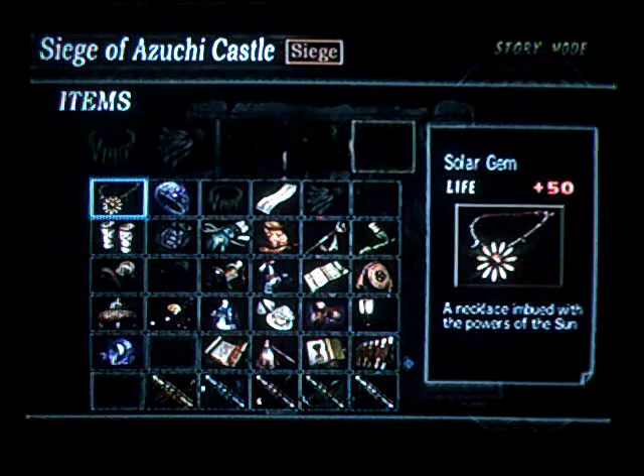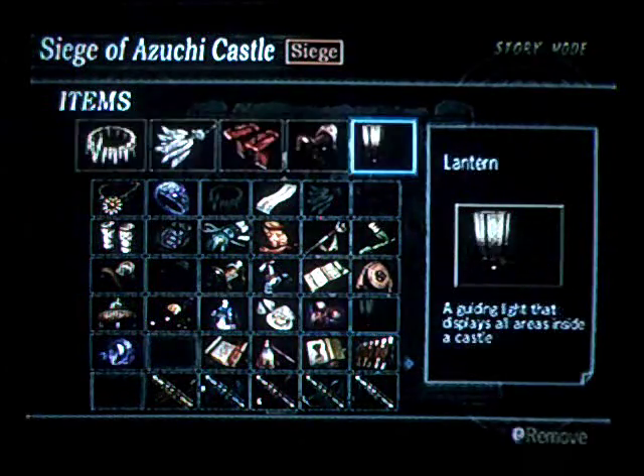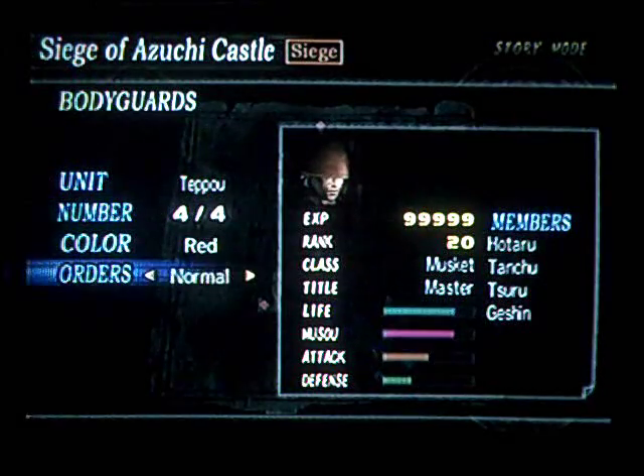I guess I'll use the Arabian saddle — I call it the Persian mayor anyway, whatever. And because this is a siege, I'll just equip the lantern as well. Bodyguards... I'll just have muskets.